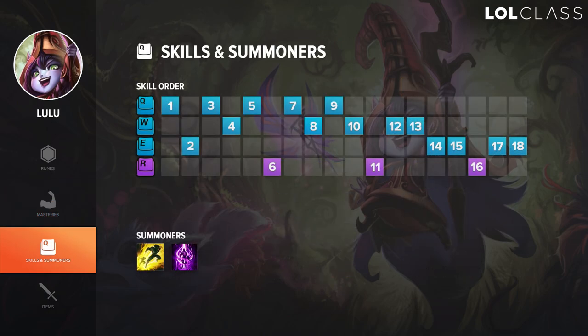For skill order on Lulu, you start Q in most cases to get your slow push going from the first wave. Then you take E for your burst and Thunderlord's proc — so you can E, auto, Q, proc Thunderlord's, and have a lot of damage. Take W if you think you'll get ganked or your jungler isn't on top; otherwise take Q again and take W at level 4. You max Q over W over E.